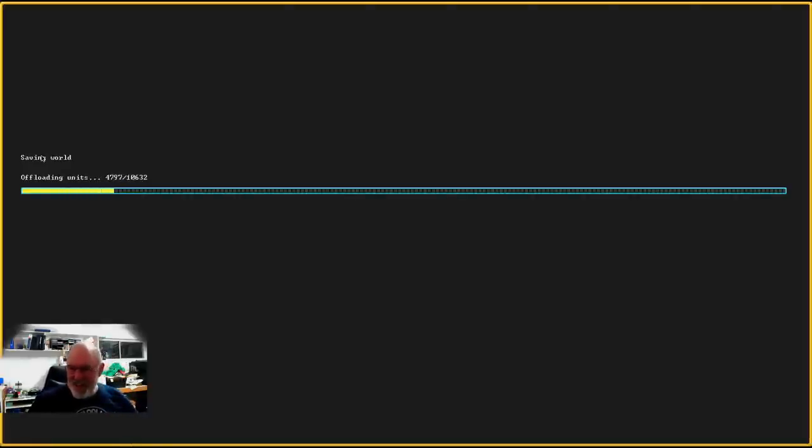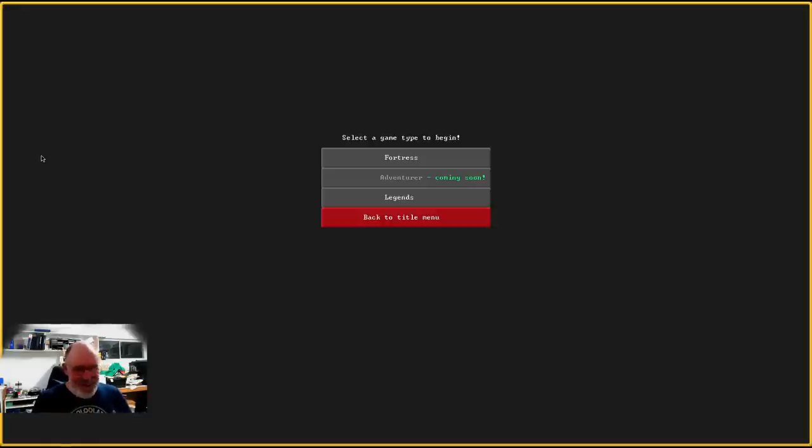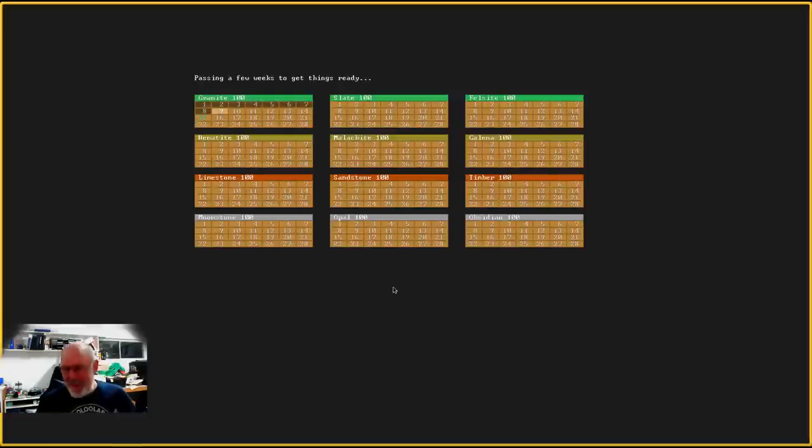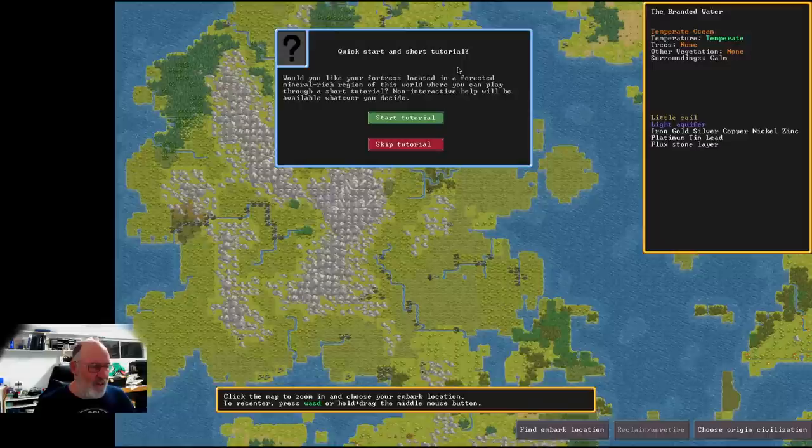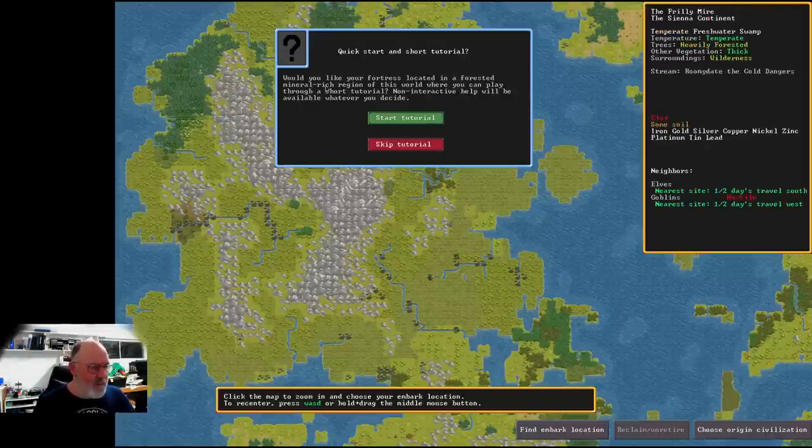The game saves that world, and you can always come back if a fortress fails — you can play in the same world. Your civilization is just one tiny speck in the middle of this massive area. We're just going to be playing Fortress Mode; Legends Mode would let you browse those 66,000 events, but we won't delve into that. Let's hit Quick Start and short tutorial.